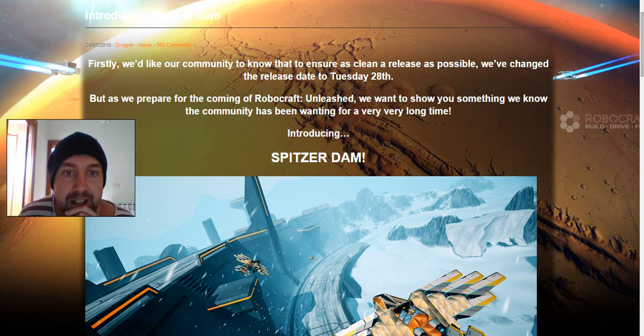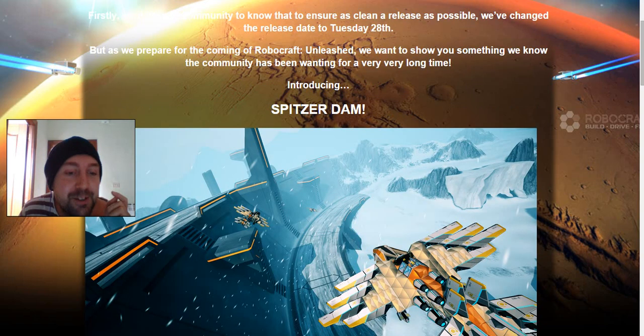But as we prepare for the coming Robocraft Unleashed, we want to show you something we know the community has been wanting for a very long time. Introducing Spitzer Dam — it works! That's what it's called. That is the new name of the map.